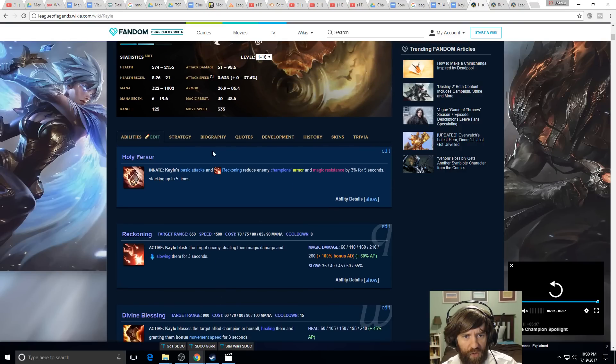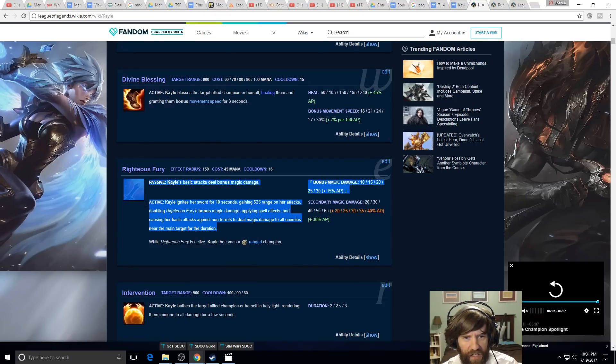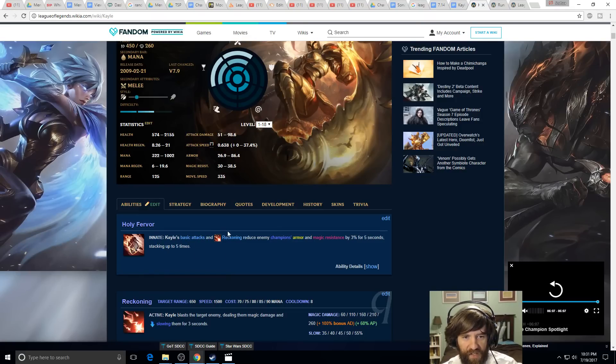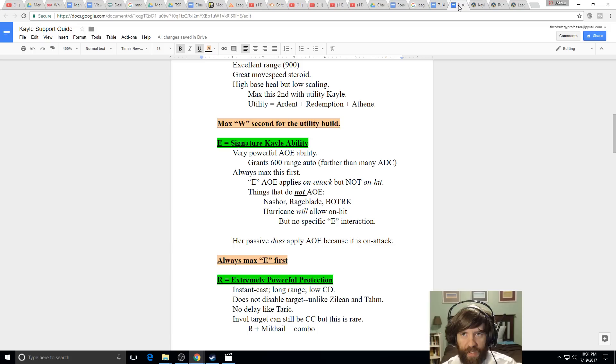This does stack Reckoning — her passive. But notice no word in this ability says 'on hit.' It applies spell effects but does not apply on-hit effects from other abilities. The distinction is critical: it's 'on attack,' not 'on hit.' So the AoE splash from her E does apply her passive (which is on attack), but it does not trigger items that specifically say 'on hit.'